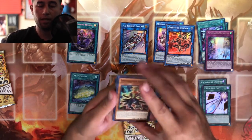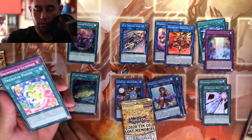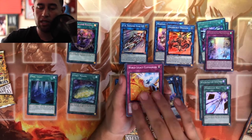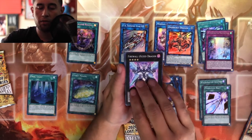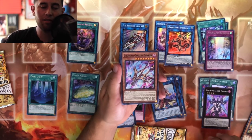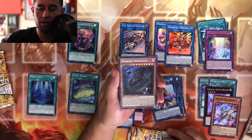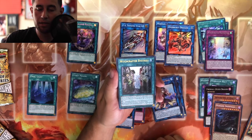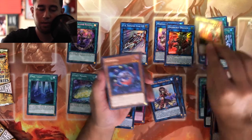Let's see what we got: Dino Wrestler, Trickstar, World Legacy, Marine Snow, Firewall XC — so that's the first one. Unchained Soul, Danger, Iglo Polo, Wishcrafter, Witchcrafter, Witchcrafter, and that's it right there.